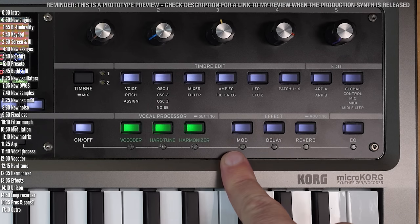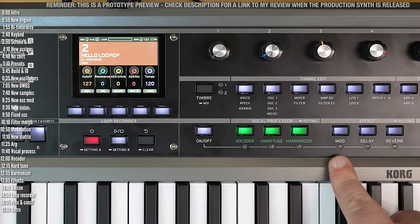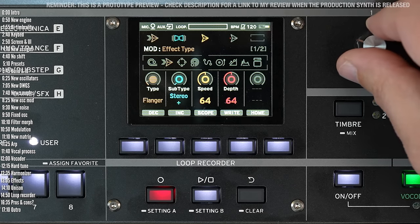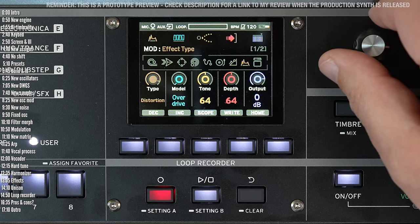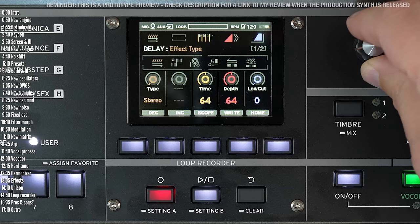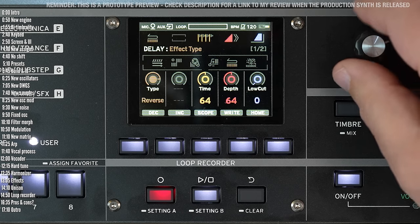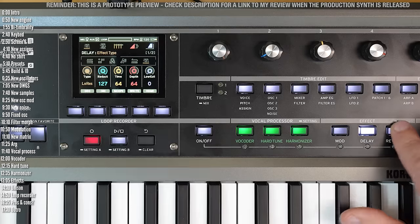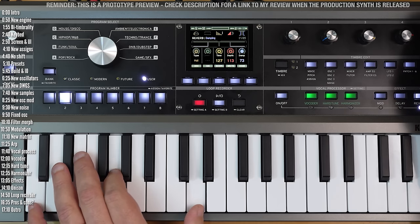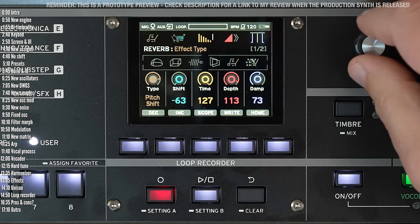Let's take a listen to the effects. There are three effects slots and an EQ, compared to two slots on the original (which also had an EQ). There's a new reverb slot and more mod and delay effects. There are quite a few effect options in the mod slot and various delays. And then there's a brand new reverb slot with types including room, spring, rust, pitch shift, and a low-res option.